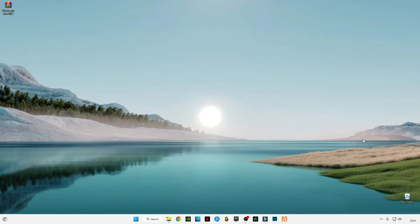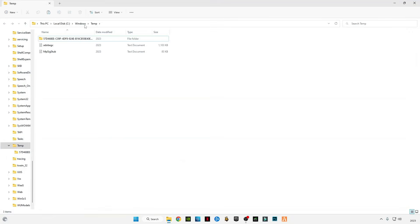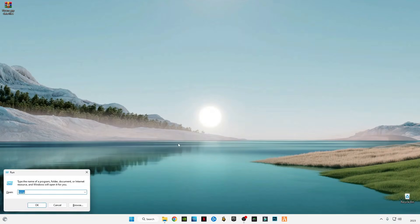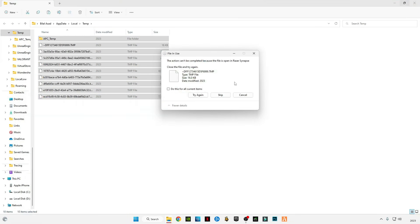We need to delete these files because they are taking up so much RAM space, which causes the errors. Again, press Windows + R and type 'temp' — T-E-M-P — press Ctrl + A and delete them all. Again, press Windows + R and type '%temp%' — with a percentage sign before and after 'temp' — and delete all those files too. Skip any file that cannot be deleted.